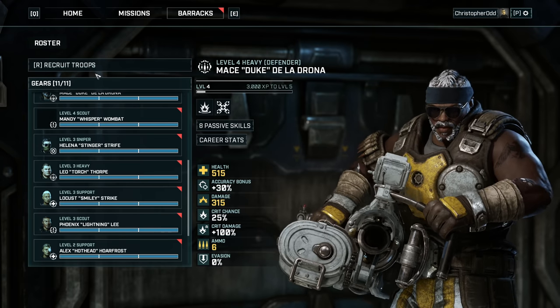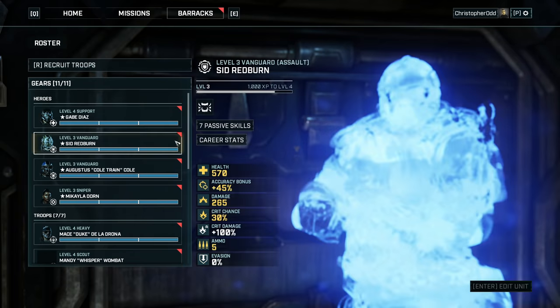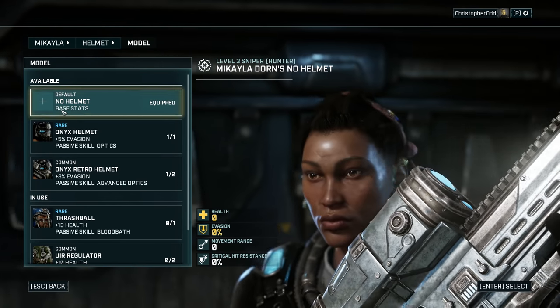It's really important that we keep checking these upgrades. We've currently got two heavies, two scouts, a sniper, and two supports. The snipers are good but I don't think I'd take more than one on a mission — that's why I kind of want to leave a support here just in case. Next mission: Act Two Chapter Three — tensions between the convoys, COG and civilian factions reach a boiling point, manage the fallout.